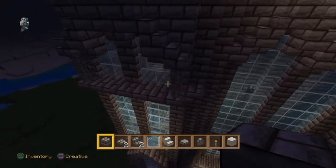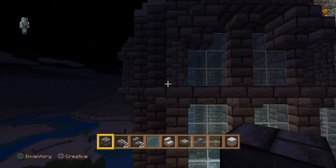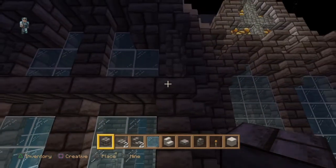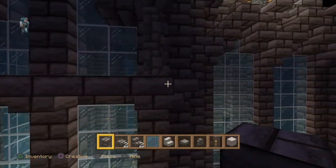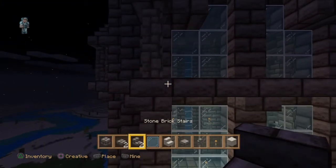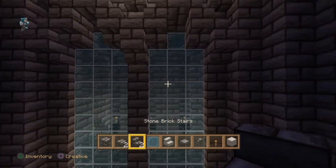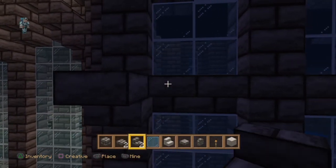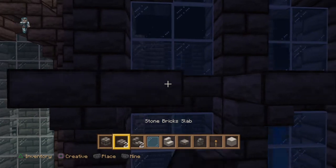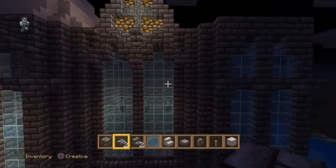Now we're going to concentrate on creating a frame around the top part of the glass pane windows. First we'll place a nice little arch - kind of like a balcony - underneath the second part of the glass panes and above the first part. For that we're going to need the stone brick stairs and stone brick slabs. We're going to place an upside down stair block along the three pillars and fill in between with the stone brick slabs.